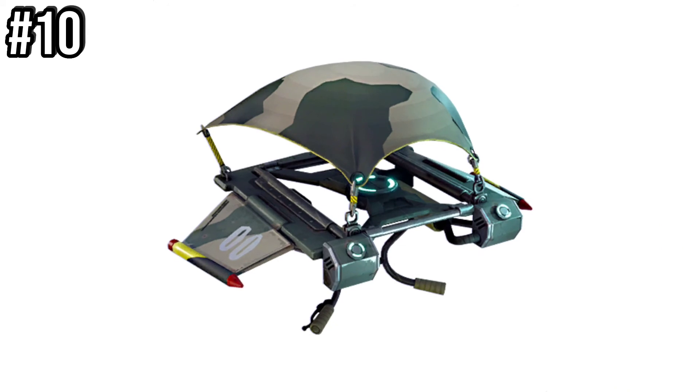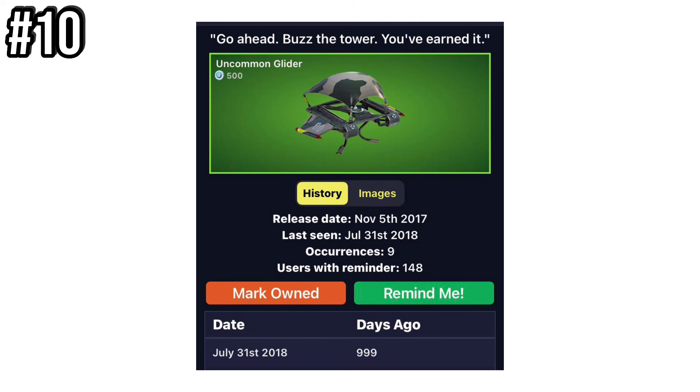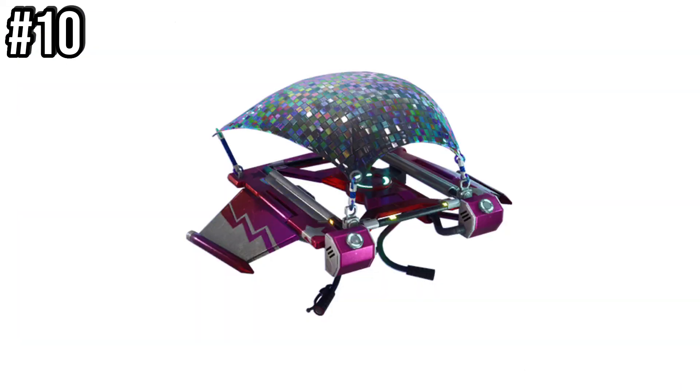Next, let's move on to Gliders. Number 10 is Raptor. This was first available in the item shop back in Chapter 1 Season 1, and was last seen in August of 2018, which is almost 1,800 days ago. This was introduced for the Chapter 1 Season 2 Battle Pass — you had to reach Tier 14 to get this. Barely anybody played the game back then, and barely anybody cared about cosmetics.